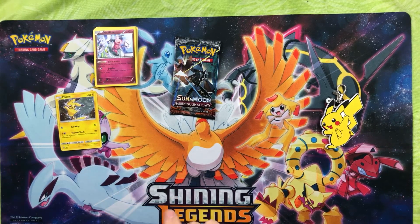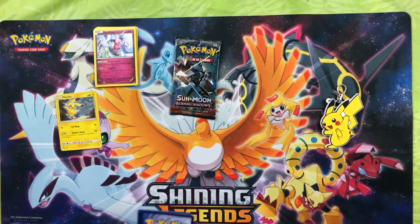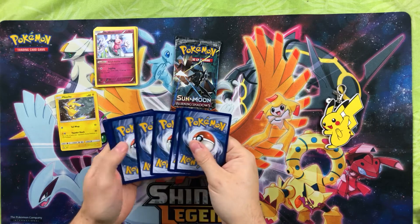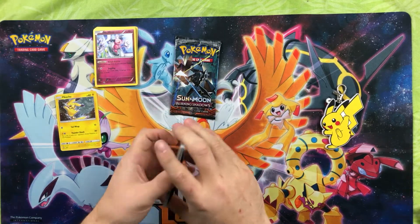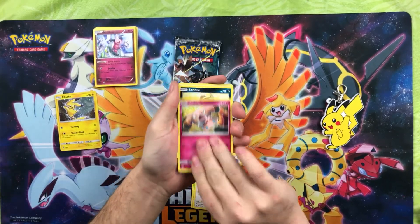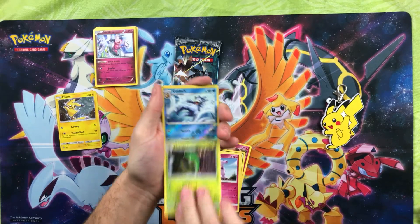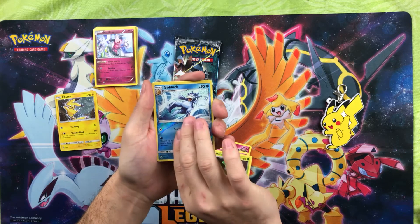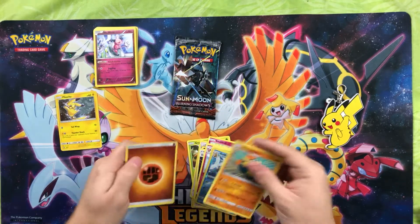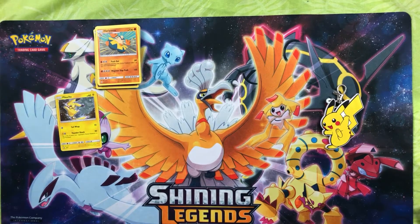Let's go with Sun Moon base. Sun Moon base comes out with a few decent cards — I'm hoping here to get myself an Ultra Ball secret rare. There's the code for you. Three and three — we got Spearow, Grubbin, Fearow, Snubull, Sandile, DCE, Granbull, Metapod, reverse Golduck which is a rare.